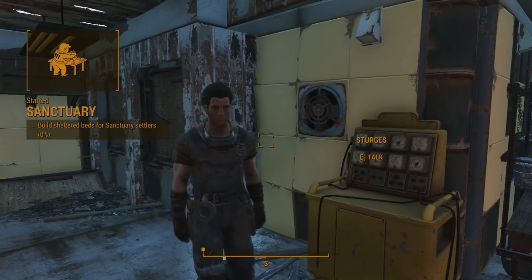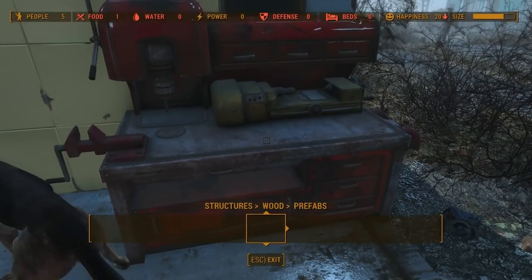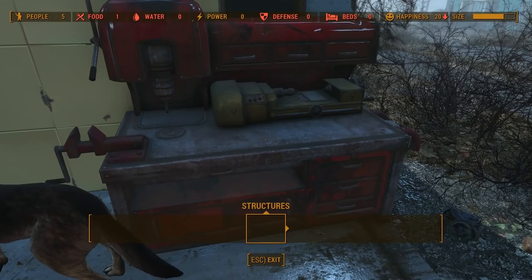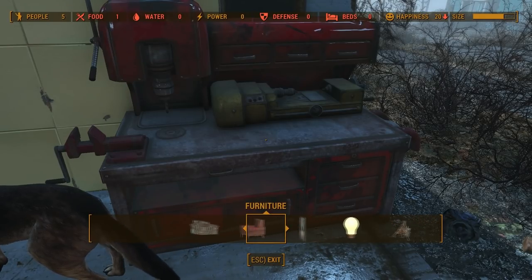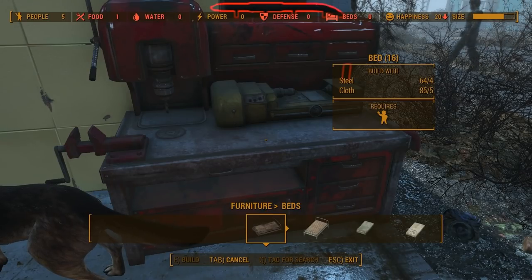Alright. Build sheltered beds for Sanctuary settlers. I still don't actually know how to do that because I had a look earlier and I could not find the actual bed thing. Oh, hold on. Unless this is like... Oh, I see. Right. Furniture. Beds. Okay. So these require... Oh, I can make tons of these.